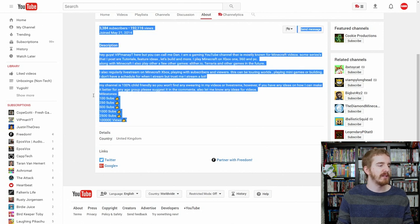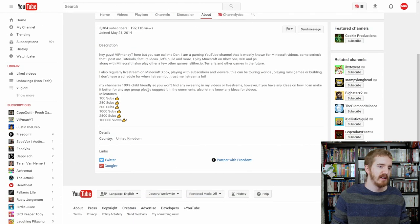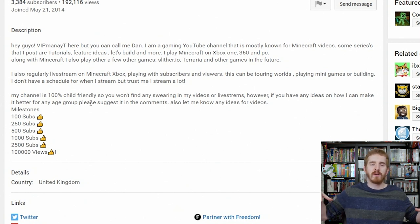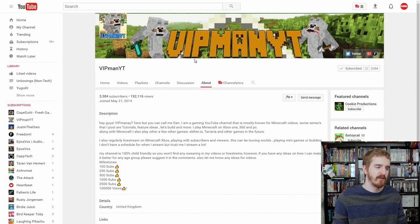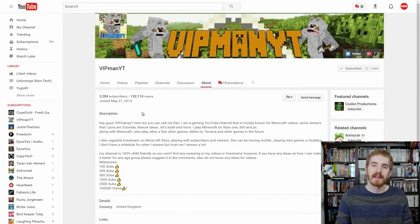I'm completely not a fan of the milestones thing in the About section — this is also a bit of an older thing people used to do. As a viewer, you don't care in the slightest about the view and sub-milestones of a channel. Whenever someone makes a '2,000 subscribers, yay' video that's one thing, but putting it in text form in the About section just wastes space and makes some viewers feel uncomfortable. That space could be used to put a schedule or something like that.